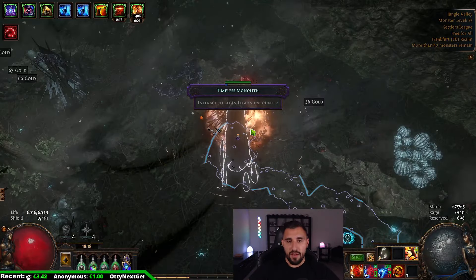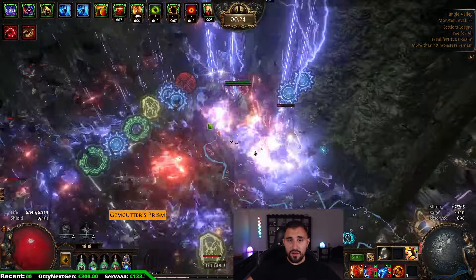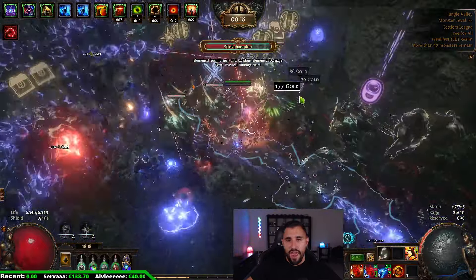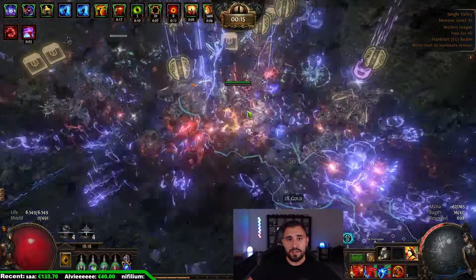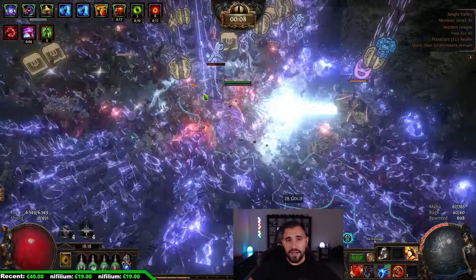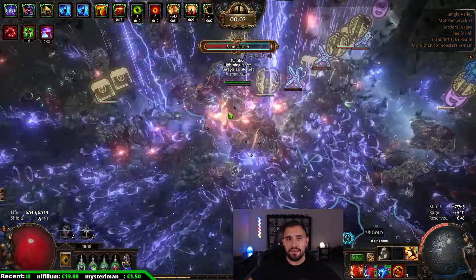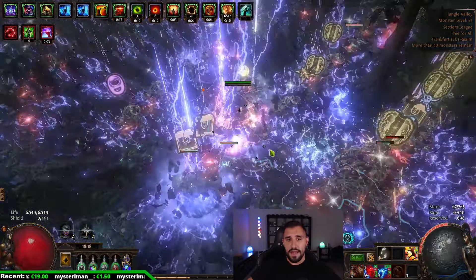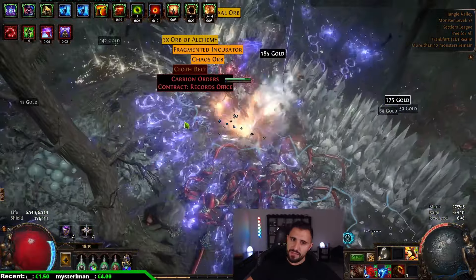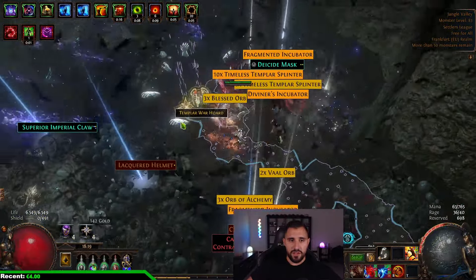You will get a lot of currency, fractured base items, and Synthesis bases. Last time from this strategy I got an Explodey chest that I'm trying to sell for 95 Divines — jackpot potential. Now look at this Legion encounter: we spam it, you can see the health bar going up and down as we kill the monsters multiple times. It's best to have a build with high AoE.